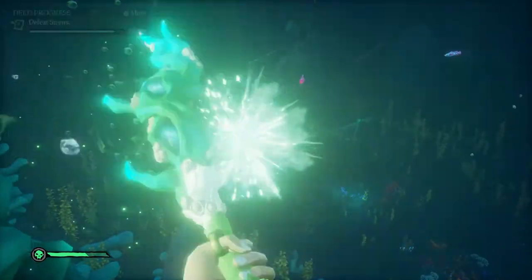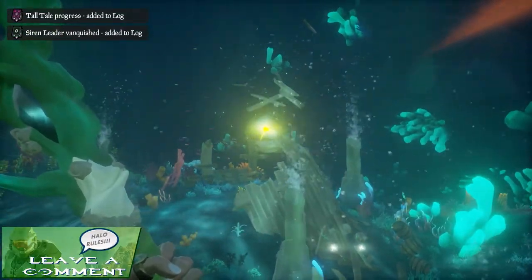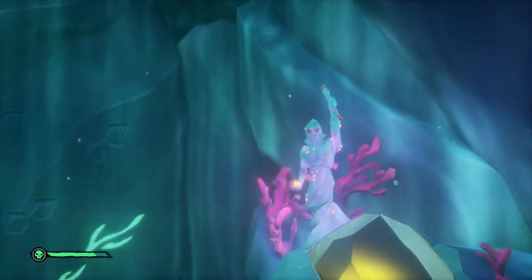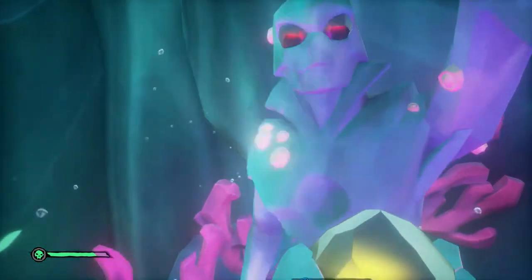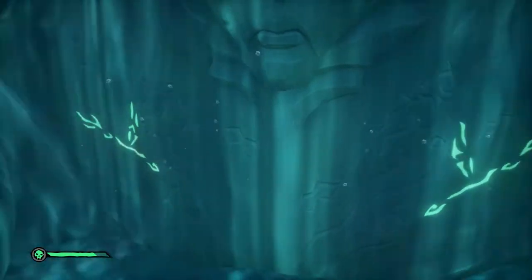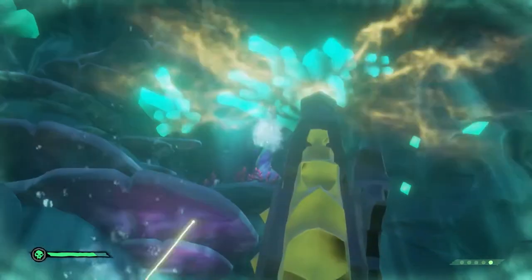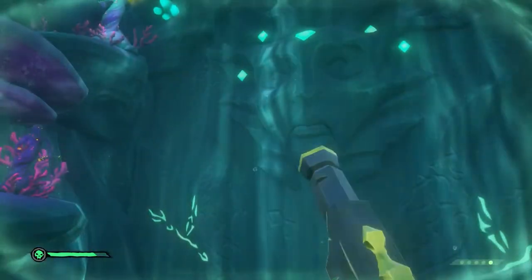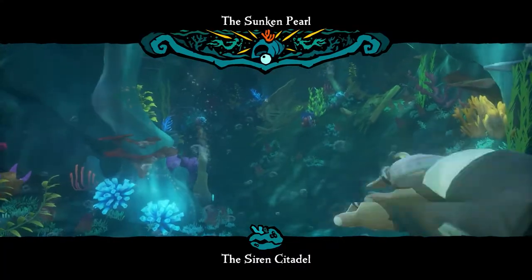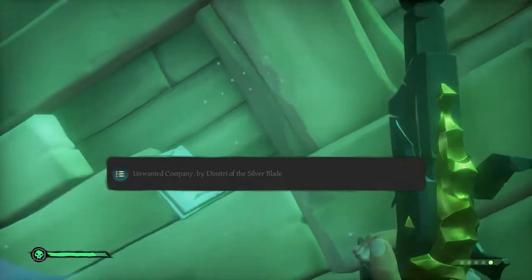Once you have taken out the final siren leader it will drop a siren heart for you to use. Take the siren heart to one of the mermaid statues that are outside the large citadel door, which depicts the head of the siren queen in front of the Black Pearl. Follow the same rules as before: use the painting to move the two statues into the middle position and activate the horn statue for the door to open. Once inside, take a look at the shipwreck to your left — have a look around and you will find the third journal laying on top of the wreck.